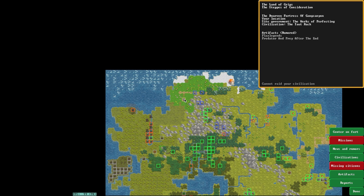This is the Fortress of Gang Canyon, of the works of reflecting of the Taut Rack.